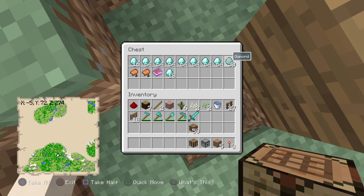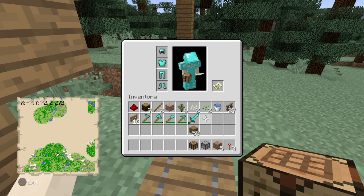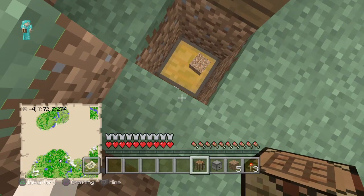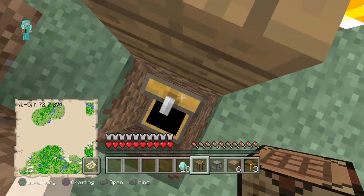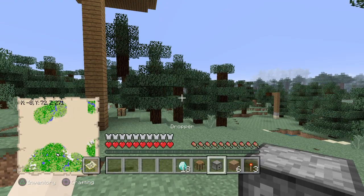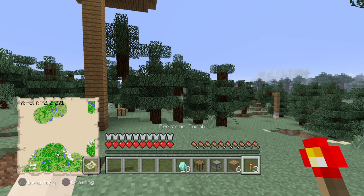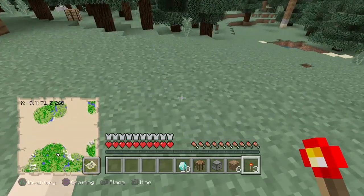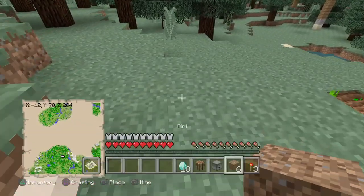All you need is 18 diamonds or more to do this glitch. It's very simple. You need 18 diamonds, a crafting table, a dropper or dispenser, six blocks of your choice, and three redstone torches.